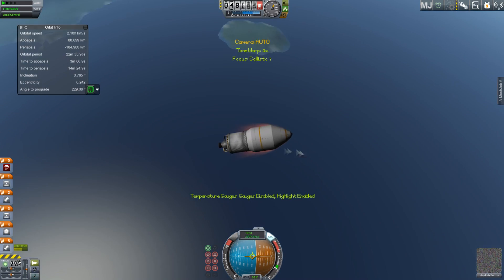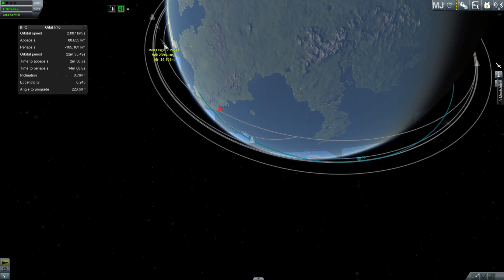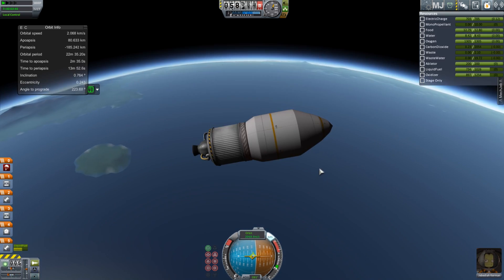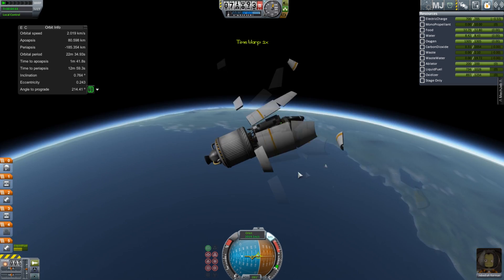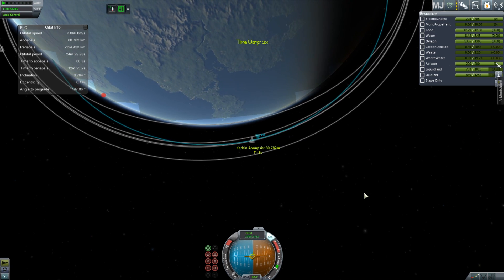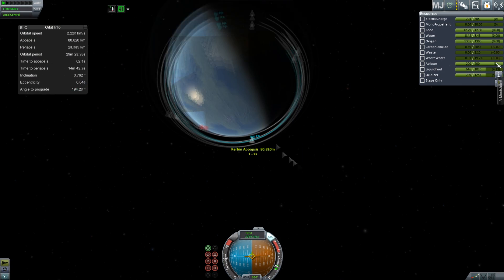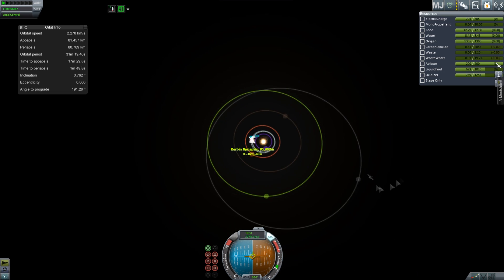I'm going to really try and get the right antennas so I can actually send data back to Kerbin and potentially have the ability to actually do stuff on Doona. What I was doing there was checking if I had any antennas, which I don't, which means I can't communicate with the stage which is about to hit the ocean, so that will fail the reusability test. Since I'm using Remote Tech, I can only control probes while I have line of sight to a communications relay.